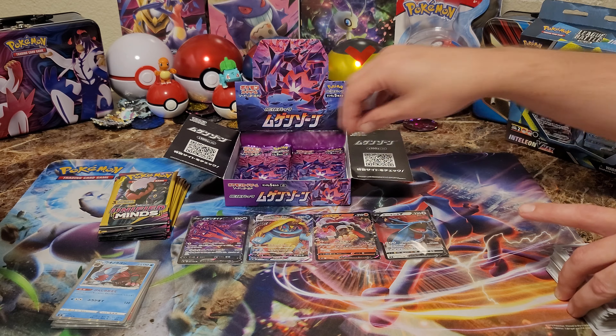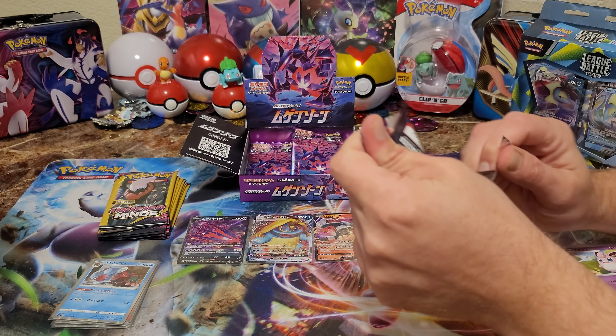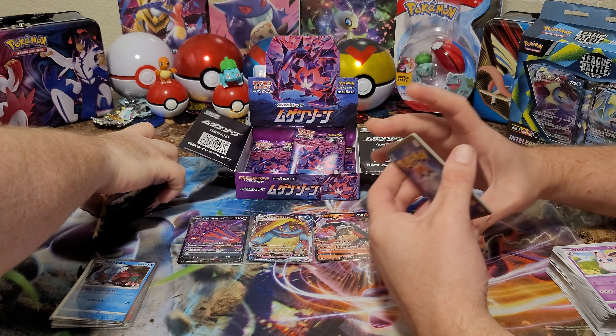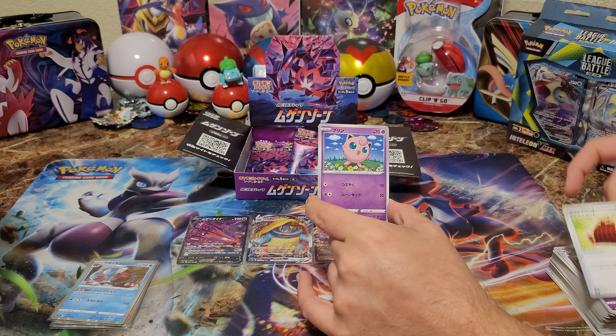What is that, a little Wigglypuff or is that Jiggly over there? That was a Wiggly. A little Wiggly action — that was the first one we pulled earlier. You excited about these bonus Unified Minds? Two, three, four, five, six, seven, eight — so it was eight of them that he gave me.